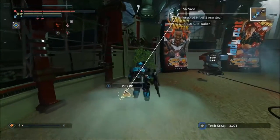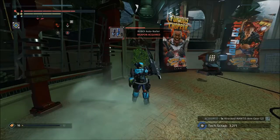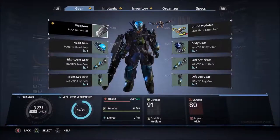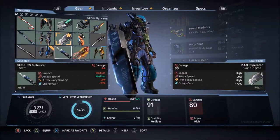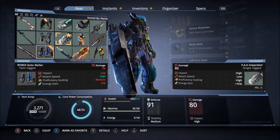Did we get whatever that guy was? Here we go — Auto Nailer. Let's see — only 14 damage, but attack speed is high. And then all of those are high attack speed too.